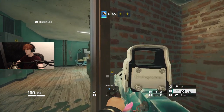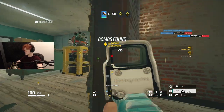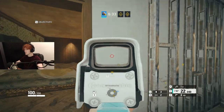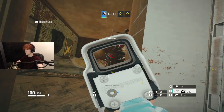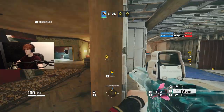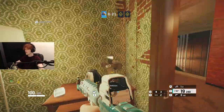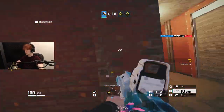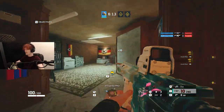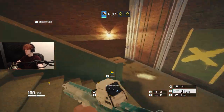Practice your quick-leaning at every corner — lean out, check, ADS, shoot. Practice running in ADS at head level, swinging head level, and adjusting to crouch level. The entire purpose of what you're doing here is practicing your leaning and crosshair placement throughout the whole map.